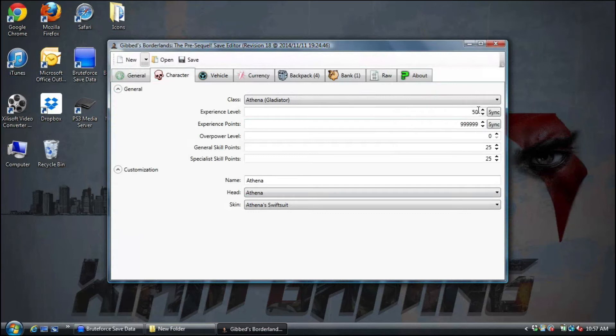Once your save is loaded you can mess around with all these attributes. I did experience level — yes it works, I got my character to level 50. My experience points I set to 99999. Overpower level I left at zero because I wasn't sure if it works. General skill points and specialist skill points I put at 25 — I picked a realistic number, nothing too crazy, and I believe that worked.